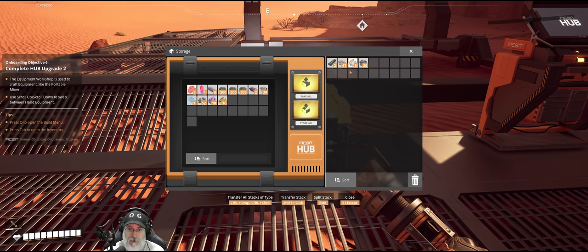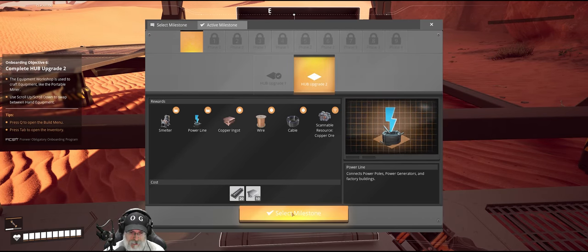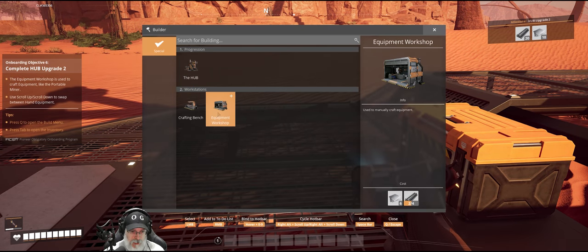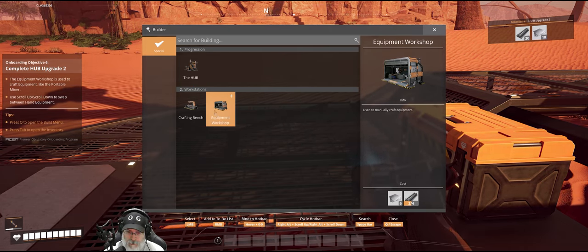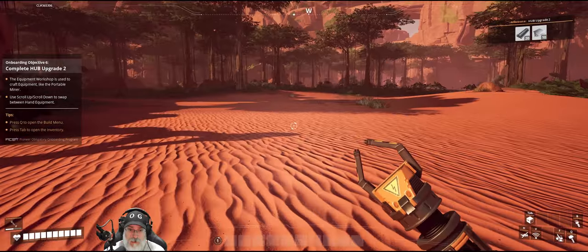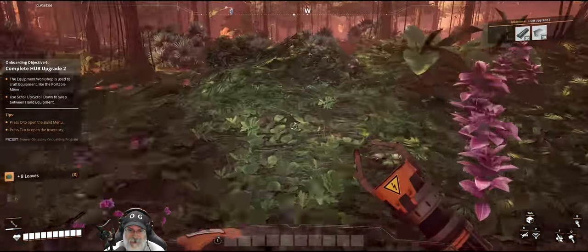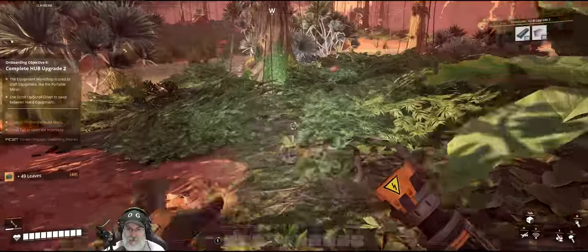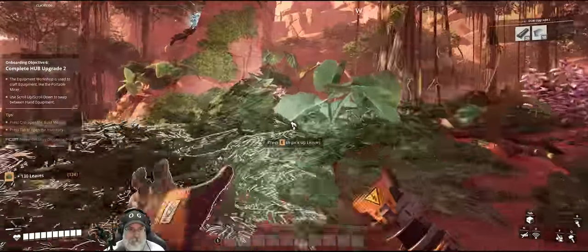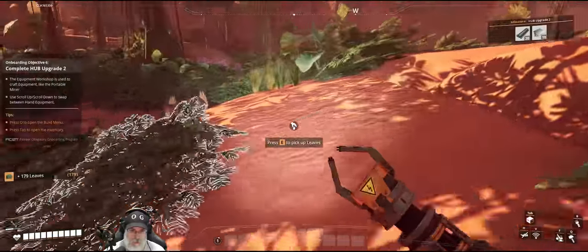We're going to store all of this stuff in here for now and just hang on to the things we need. For hub upgrade two, we're going to need rods and plates, so we're going to need some iron. We also need to make the equipment workshop, which also requires rods and plates. So now what we need to do is go get some iron. There is an iron node, a limestone node, and a copper node over here. As we run back and forth through the forest, which we're going to be doing several times, we'll just pick biomass as we go. Let's go ahead and grab this blue slug here too.